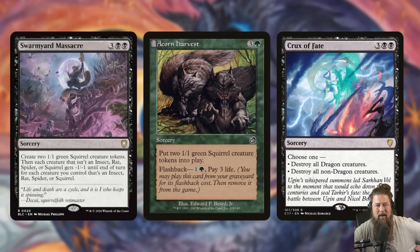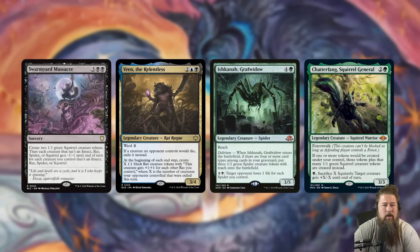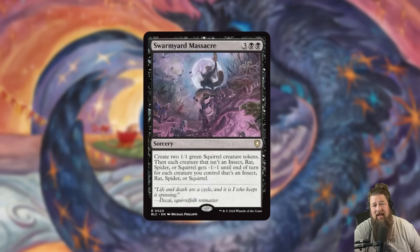It reminds me of Crux of Fate — normally a bad Wrath, but in a dragon deck it becomes one-sided. Swarm Yard Massacre lets you wipe out your opponents' stuff while keeping your board, get in a bunch of damage, and close out the game. One of the problems with cards like Toxic Deluge or Damnation is they just slow down the game — everyone's stuff gets wiped and the game resets. Swarm Yard Massacre doesn't do that. In the decks that care about these creature types, it's a very easy inclusion, even if you also still play Toxic Deluge.